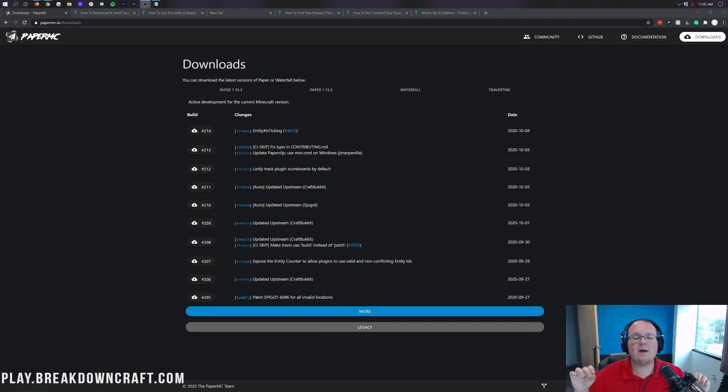Hey everyone and welcome back to the breakdown. Today I'm going to be teaching you how to make a Paper server in Minecraft 1.16.3. Paper is the only way, in my opinion, you should make a Minecraft server because it is optimized for performance, meaning it's going to reduce your lag a ton. On top of that, it's also going to allow you to get plugins — things like MCMMO, WorldEdit, and really any plugin you want, as long as it's updated to 1.16.3.